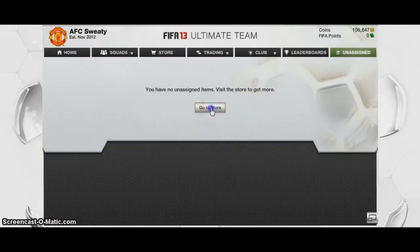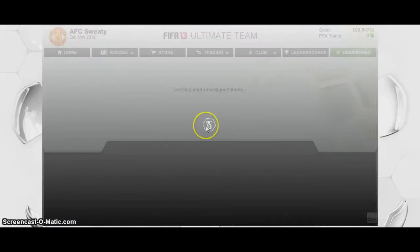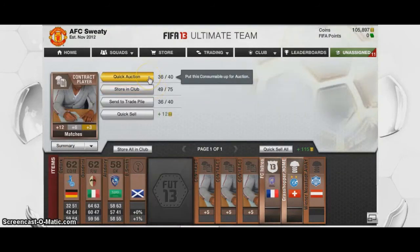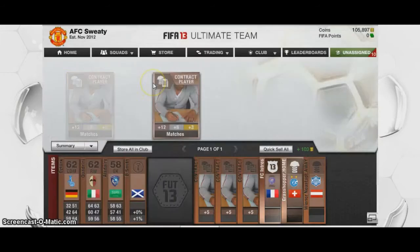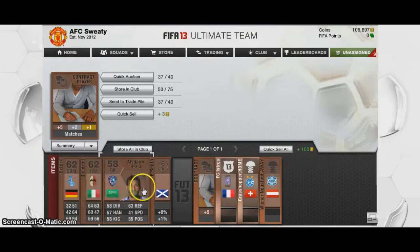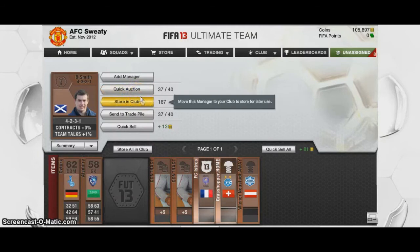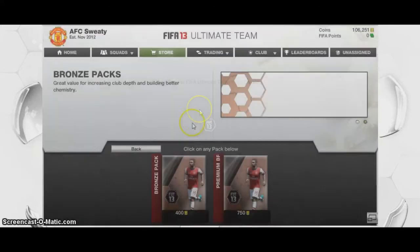I'll open up another one of these packs, and I'll probably make a loss on it. Because these ones you can make a small loss, and the other ones you can't. Like I said, you have got the potential to get a better player in this one. So we've got 300 back there and then 500 back there. I'm not going to bother with the non-rares, but you can do if you're not an active trader and you don't mind waiting around. As you can see, we made a small loss with that pack — probably got about 600 or 700 coins back, so only a small loss. But if you stick to these 400 coin ones, then you definitely will not make a loss.